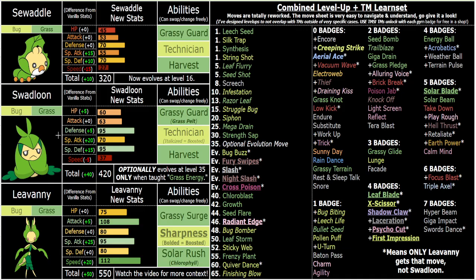Mechanically they're all really fun. Leavanny, whichever one you prefer more, you can keep. And Leavanny is obviously very strong. Sharpness-boosted Leaf Blade, X-Scissor, Shadow Claw, Laceration, Cycle Cut, First Impression, Cross Poison, Night Slash, Slash — all this good stuff. Dual STABs become 120 base power. You have all that coverage. You also have STAB First Impression and STAB Creeping Strike, which are both Sharpness-boosted as well.